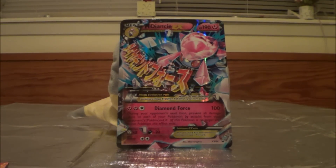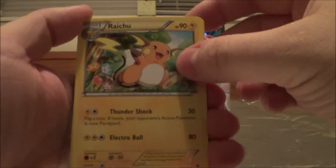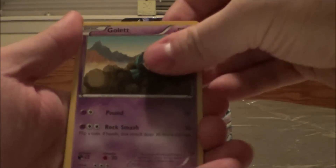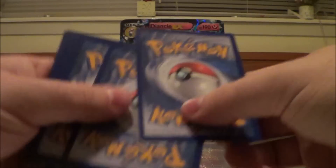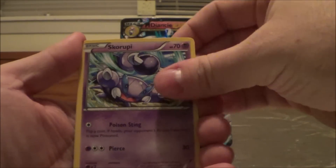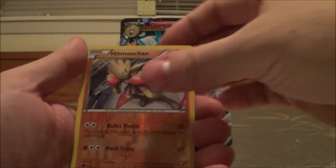I think I'll just open up the packs on camera since you guys want to see this. We have a code card. This is Furious Fists by the way — Fossil Researcher, Magmar, Pancham, Golett, Cubchoo, Bellsprout, reverse Patchrat, and Hariyama. Now another Furious Fists pack — Focus Sash, Hitmontop, Scrafty, Cubchoo, Slack Off, Trapinch, Plusle, reverse Hitmonchan.